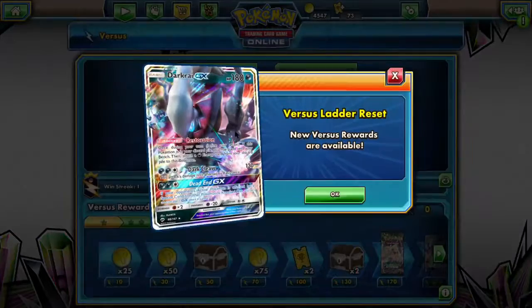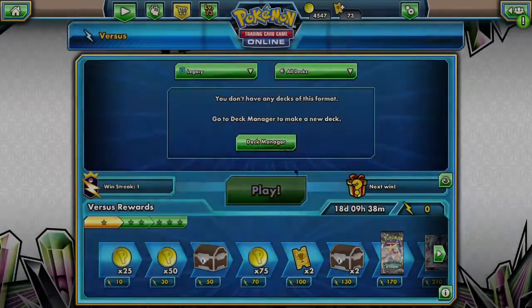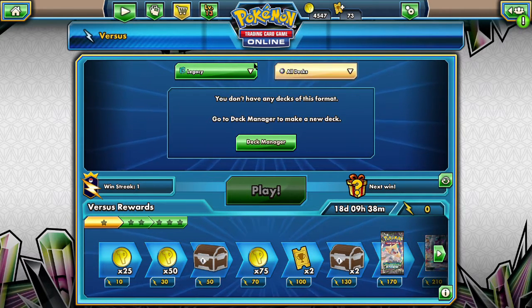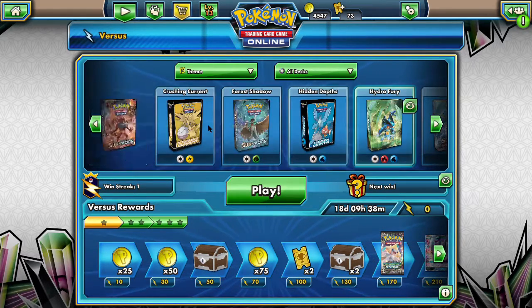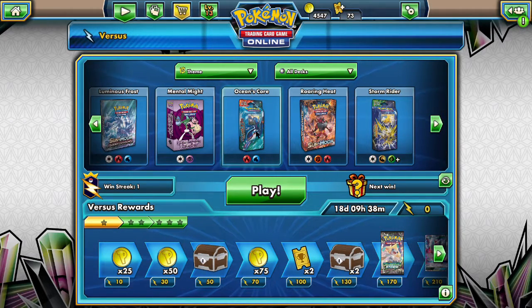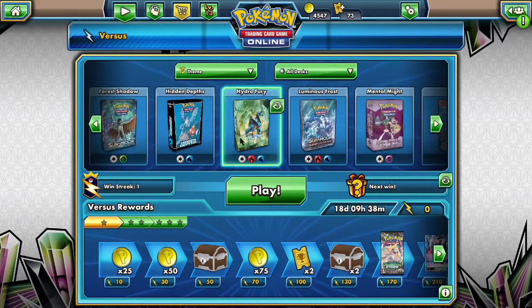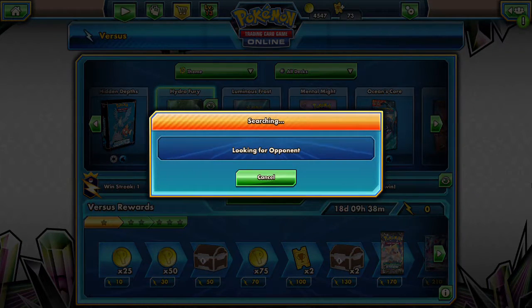We got some options. Oh, we got a new ladder — Darkride GX. About to start on that. We got 18 days. But we don't have any decks in this format, so we're not doing that. We're doing theme. We got Hydro Fury — we could start learning that. We got Luminous Frost, that's fun. Ocean's Core is really fun as well. So we're going to do Hydro Fury. We are happy with the amount of options we have currently.